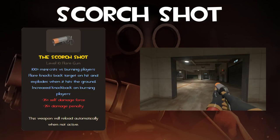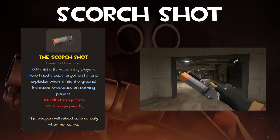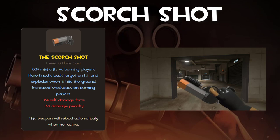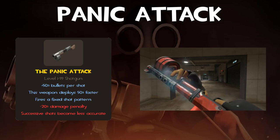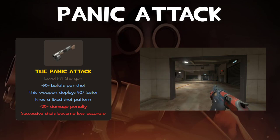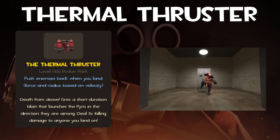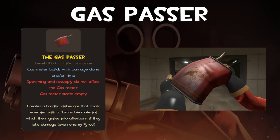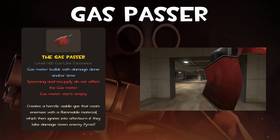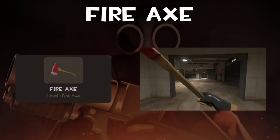The Scorch Shot knocks back enemies when hit in a small radius and does mini-crits and more knockback on enemies already on fire, at the cost of less damage and more self-damage force — good if you can't aim well and want to hit multiple enemies. The Panic Attack has more bullets per shot, faster deployment, and no random spread, at the cost of less damage and reduced accuracy on successful shots — alright for fun but not really recommended. The Thermal Thruster is a jetpack that lets you fly over enemies and attack from behind or make a quick getaway — great for a more mobile Pyro. The Gas Passer is a throwable canister that coats enemies; if they're then hit they'll be ignited — great for choke points but not very useful elsewhere.